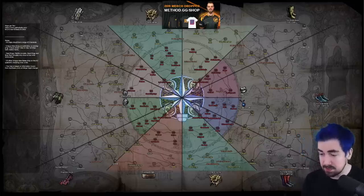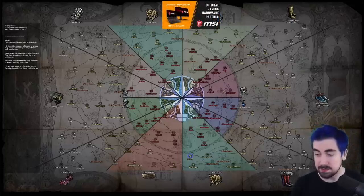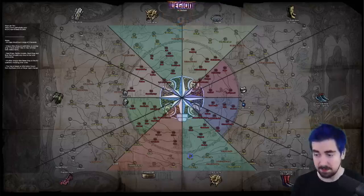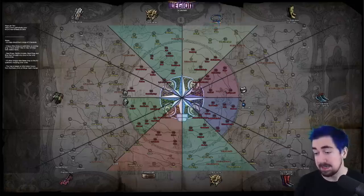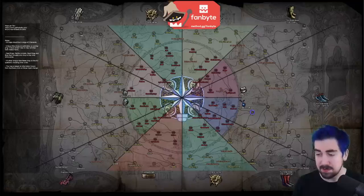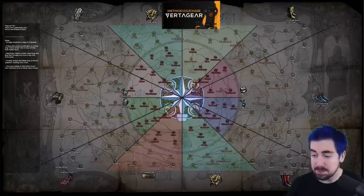For tier 10, the choice is very easy: Volcano. It drops the King's Heart divination card, which is going to be very popular with a lot of melee builds. You can six-link an axe or a sword and use Kaom's Heart as your chest, so it's probably going to sell very well. The only other tier 10 that's remotely good is Bog, but Volcano kind of blows it out of the water.